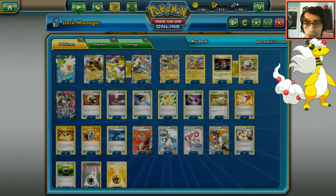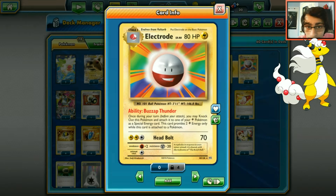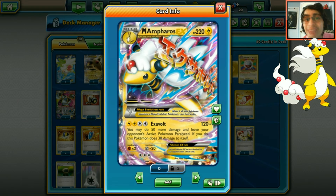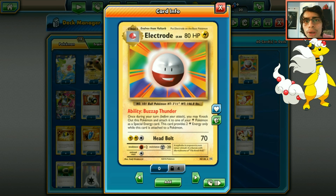The problem with Mega Ampharos is needing four energy quickly in such a fast format. That's where Electrode comes in. Its ability Buzzap Thunder lets you knock it out and attach it to one of your Lightning Pokémon as a special energy card, providing two Lightning energy. So Electrode counts for two Lightning energies on Ampharos, then you attach a DCE, and Exavolt is fully powered up - potentially by turn two. It's a great combo.